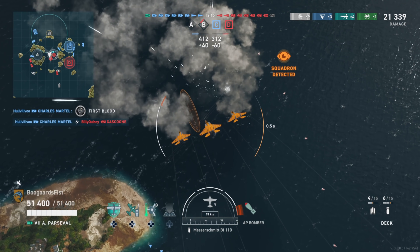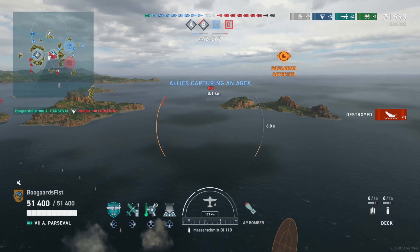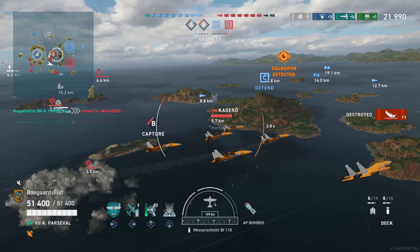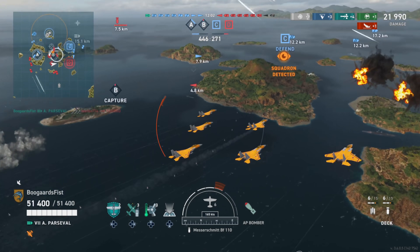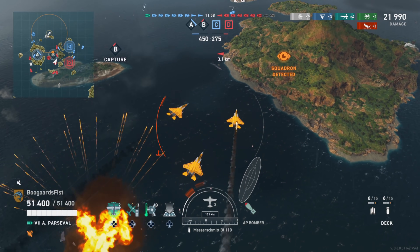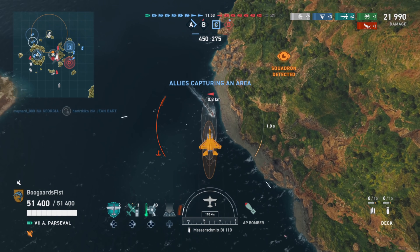Now we'll see the AP bombers, and even if we hit the destroyer it's going to do very little damage. The HE bombers in general - if you hit destroyers with those you can get good damage and good module damage. But like an AP shell on a destroyer, that's kind of the same idea with these AP bombs - we're not going to get a lot of damage. So we still want to be spotting these destroyers.